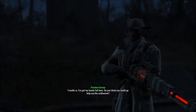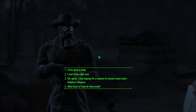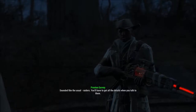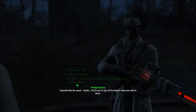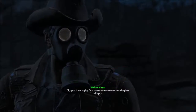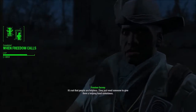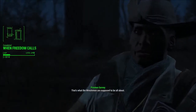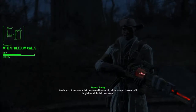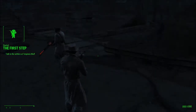Alright, fair enough. What kind of help do they need? You'll have to get all the details when you talk to them. Yeah, alright. This is probably more along the lines of my feeling — I was hoping for a chance to rescue some more helpless villagers. It's not that people are helpless, they just need someone to give them a helping hand sometime. That's what the Minutemen are supposed to be all about. If you want to help out around here at all, talk to Sturgis — I'm sure he'd be glad for all the help he can get.